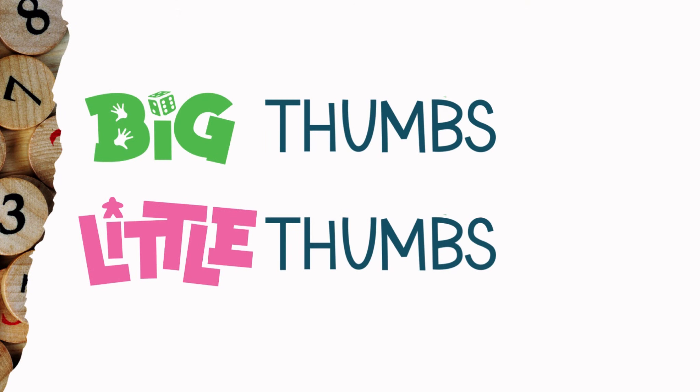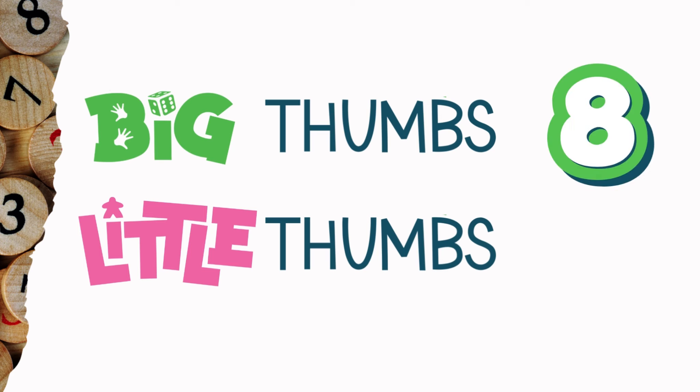If number scores matter to you, the big thumb score for Block and Key is 8 out of 10, and the little thumb score is 6. That wraps up our look at Block and Key. If you enjoyed this content and want to see more of the same, make sure to subscribe to Little Big Thumbs so you can follow along with our board gaming journey. Thank you to Inside Up Games for sending us a copy of Block and Key, and thank you all for watching. Until next time, whether you've got little players or big players, make sure you keep playing games that make your thumbs go way up. Bye for now.